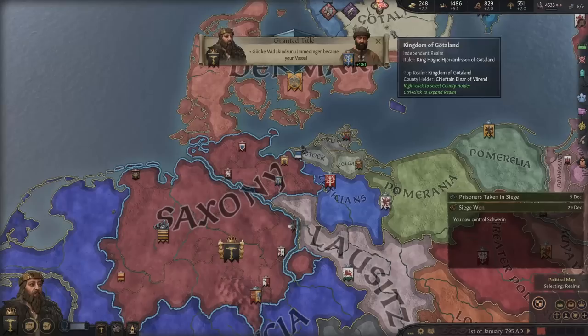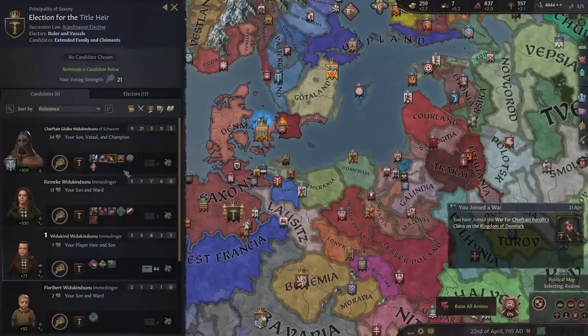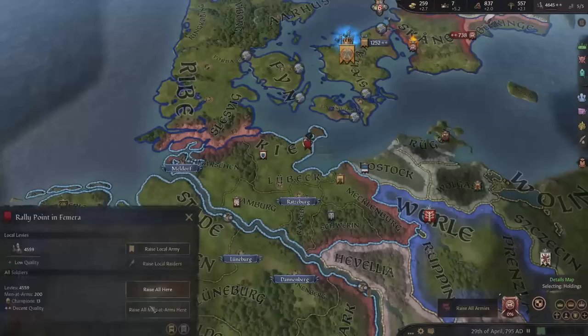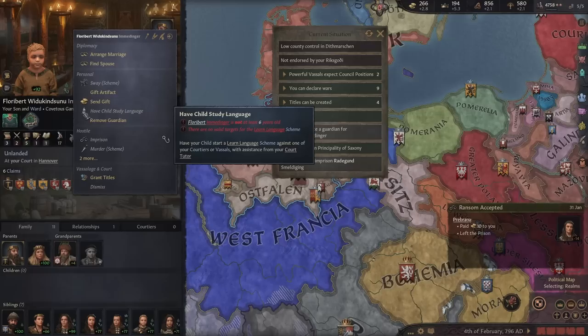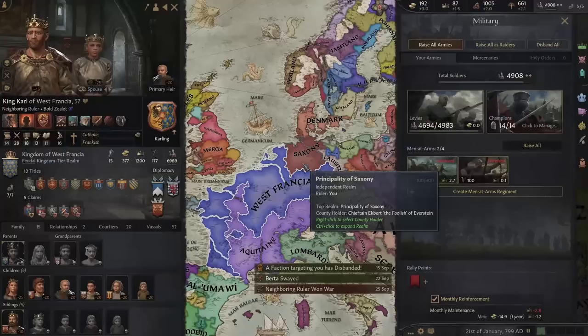Why are all these courtiers birthing geniuses? Our champion and some random courtier have produced a bunch of genius children — that's insane. We need to set Scandinavian elective succession now so everything goes to one person when we die — voting for our main son. Checking on the Carolingian situation: they've been fighting each other, taking land back and forth. That's great for us since they're not allies — the two of them together would be a major problem.